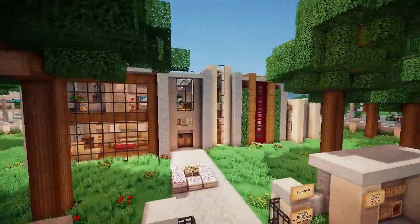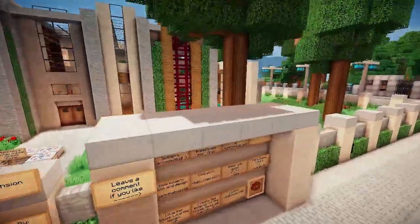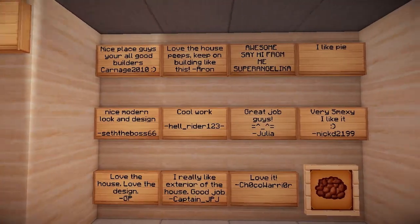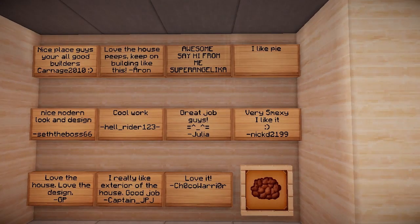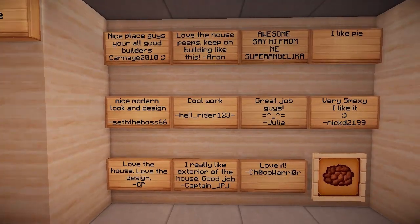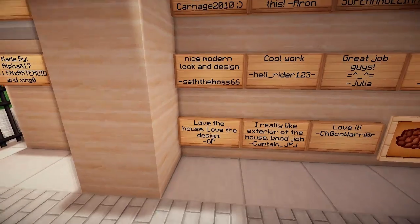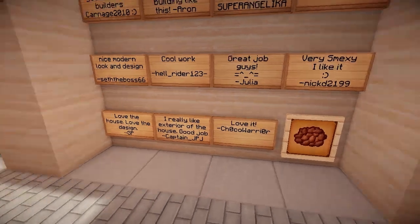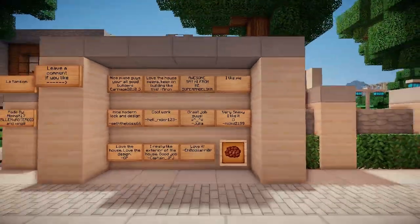La Mansion was made by Alpha X17, Fallen Asteroid, and Zingo — the same combination who built Hotel AFX. These three together built some crazy stuff. Let's see what people said: 'Nice place guys, you're all good builders' from Carnage; 'Love the house, keep on building like this' from Aaron; 'Nice modern look and design' from Seth; 'Cool work, great job guys' from Julia; 'Very smexy, I like it' from Nick; 'Love the house, love the design' from GP; 'Really like the interior and exterior' from Captain JPG.